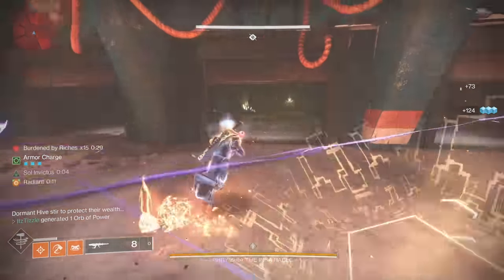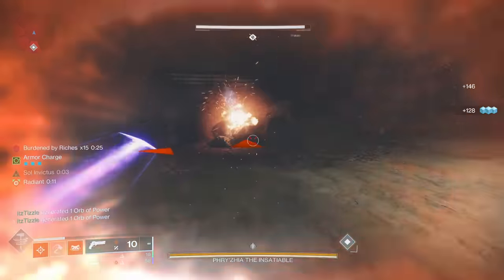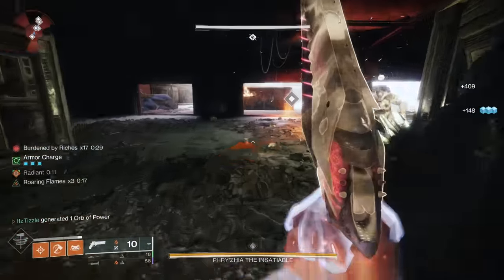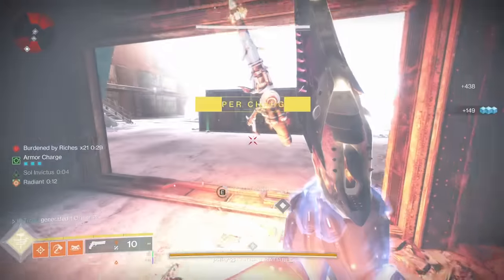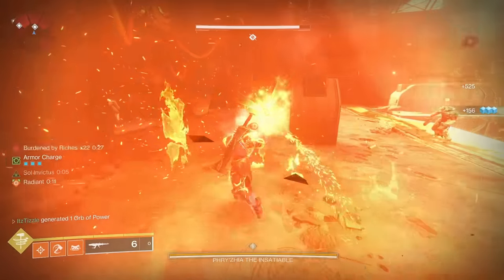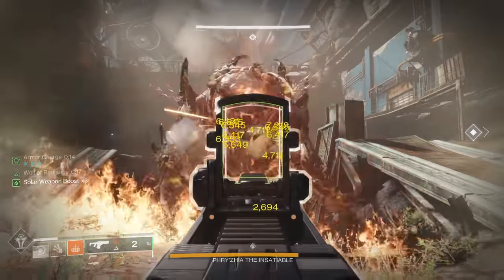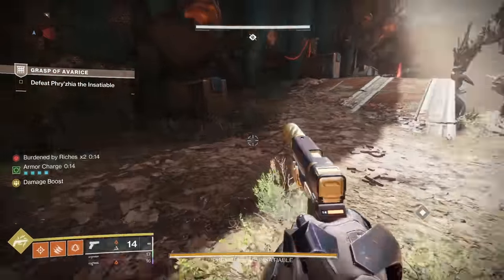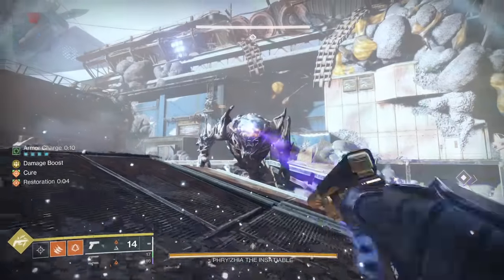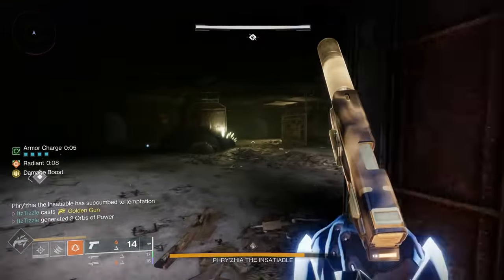One trick is to leave the acolytes up and not kill them at the start of the encounter. This way, you can take them out to get an engram after you collect your first batch, and this will reset your timer. However, if you just want to dunk the engrams, you need to know exactly how many you need to start DPS. On a Warlock, it is fine to stand near the crystal in a Well and deal damage, but for a Hunter, I prefer to go to a side room. If you leave the crystal and still have the Burdened by Riches timer, you will die during DPS, and if you have to stay by the crystal without a well, you may just die to the boss.